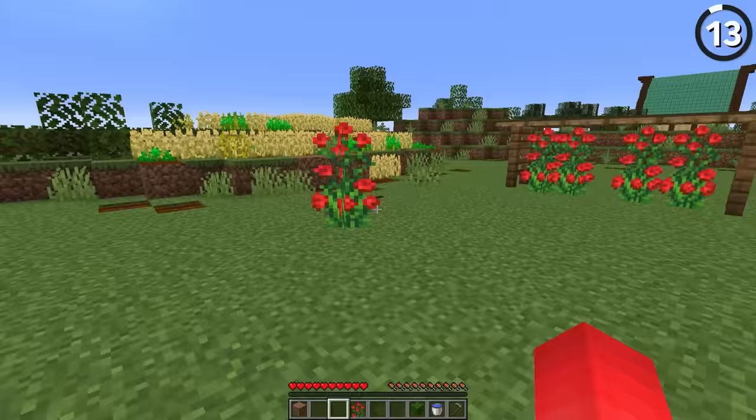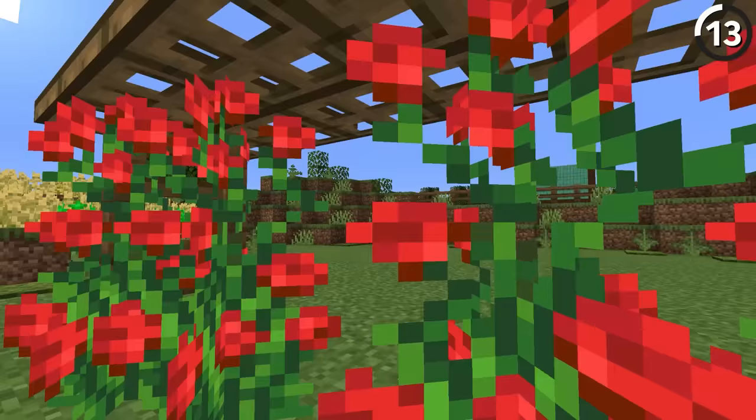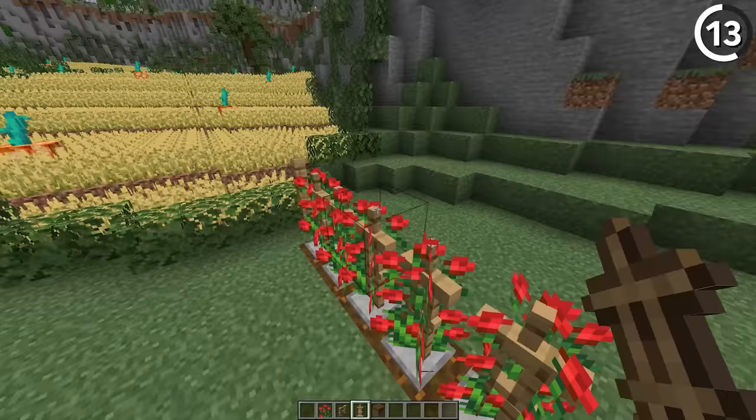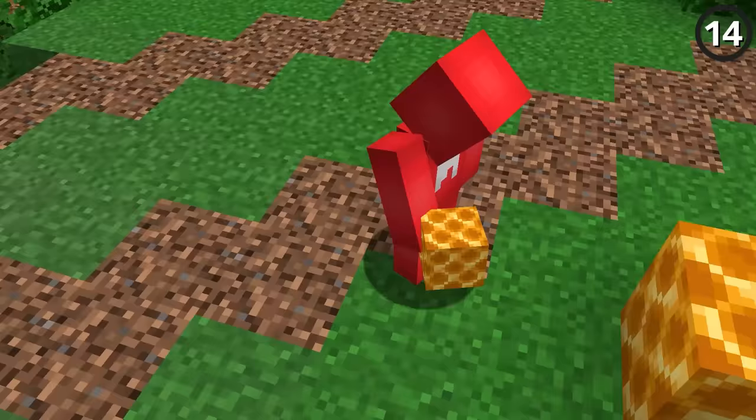Let's grow some tomatoes. If you think about it, the rosebush plant actually starts to look like a tomato stalk. And with armor stands dropped into them, we can make it look even more as if the green of the bush grew on top of these wooden sticks — much like it does in a real tomato farm.